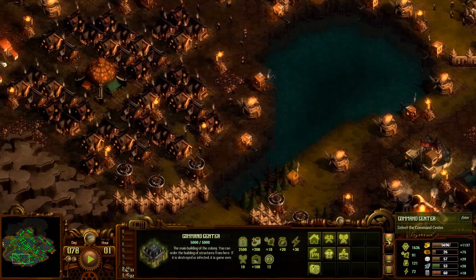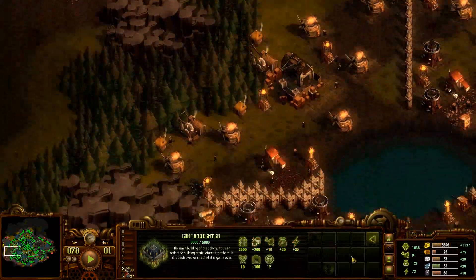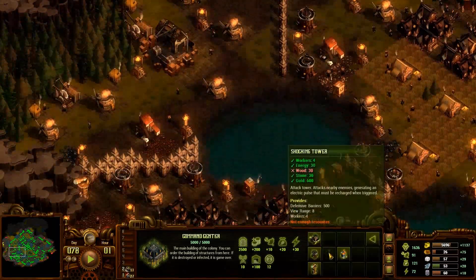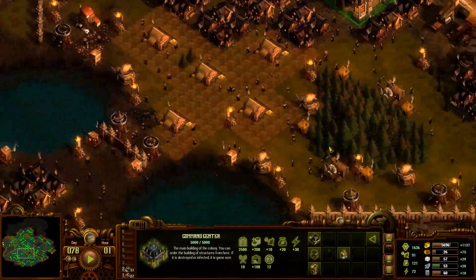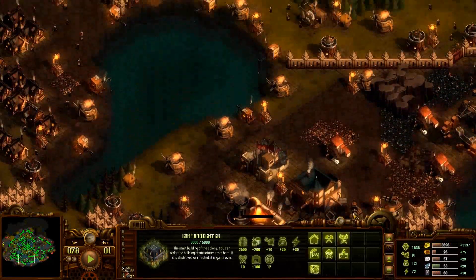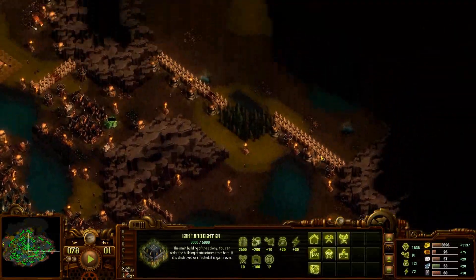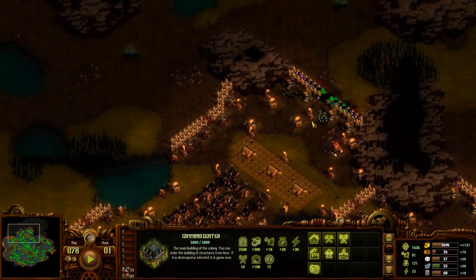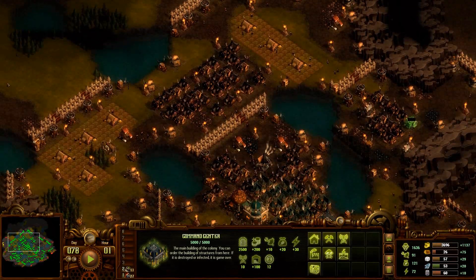The next thing we're going to be doing, which I neglected to build this time around, is research the engineering center so I can quickly build that up. From here on out it's just researching and preparing for the final wave. I will see you next time — bye-bye!